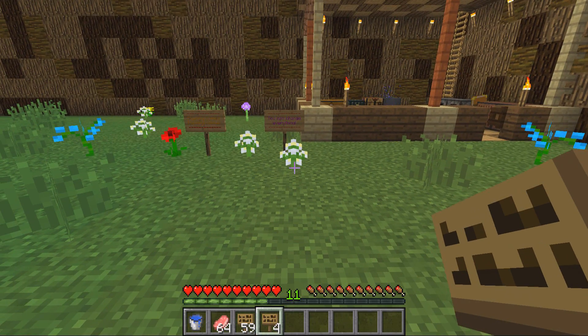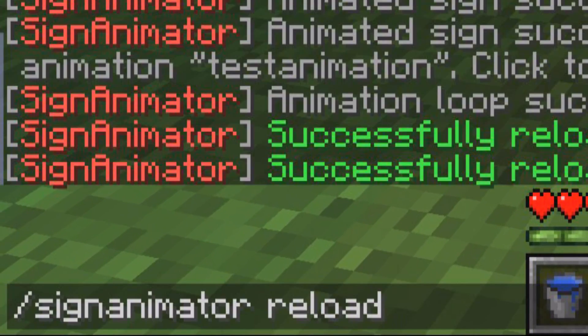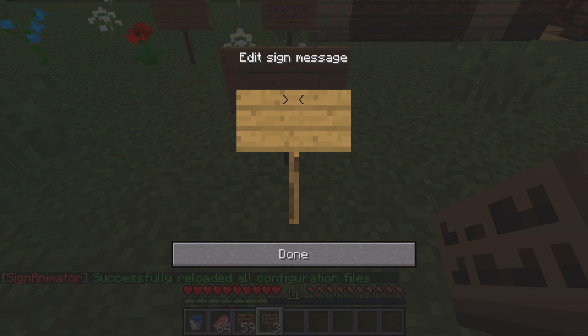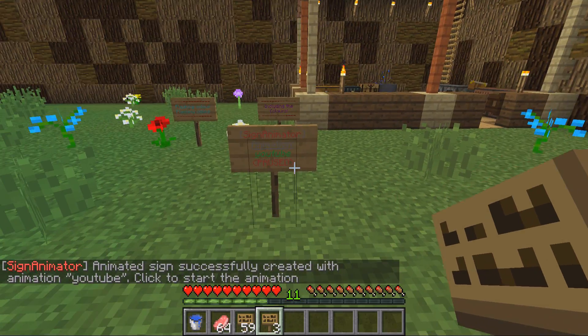Once you've saved the file, come back into the game. You can either restart the server or alternatively reload the plugin with the command sign animator reload, which reloads the config file. Then place down a sign, put a bracket, and inside that type sign animator, then close the bracket. On the next line, enter whatever name you named your file — mine was called YouTube — then press done. You can see it comes up as paused, because clicking a sign pauses the animation and it always starts paused. Just right-click it to start it.